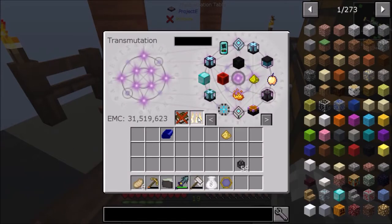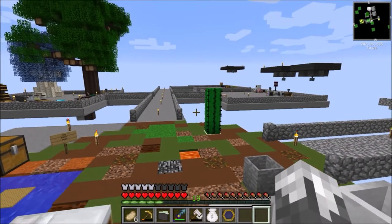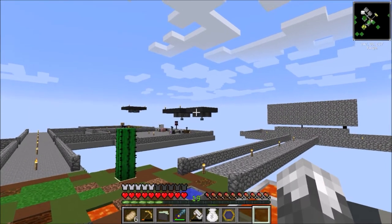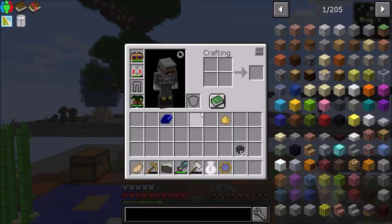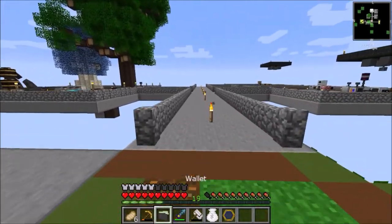Let's open our loot crate and — another Ender IO capacitor. We're gonna be putting those to use pretty soon, cause we're more or less wasting power around here. We're generating power over here more than what we're using, and generating power over there that's close to what we're using.